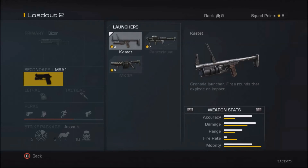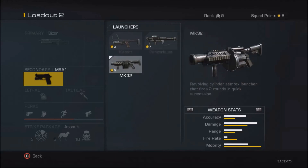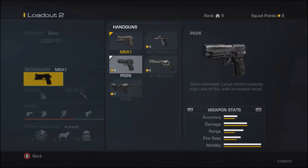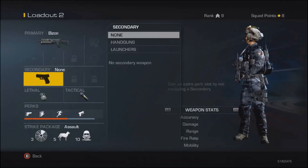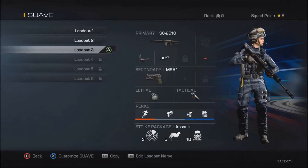For launchers, there's what looks like a normal grenade launcher, the Panzerfaust which looks like a bazooka rocket launcher, and a revolving Semtex launcher which is pretty cool. For pistols, it's not really worth buying them early on. I'm sticking with the M9A1 for now and will probably get the Magnum down the line since it has better range and accuracy with only a slightly slower fire rate.